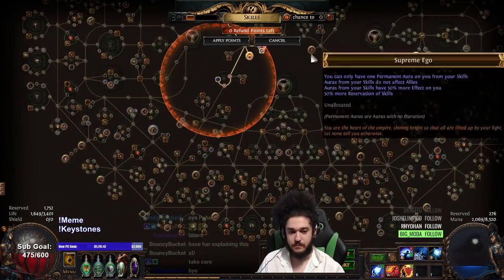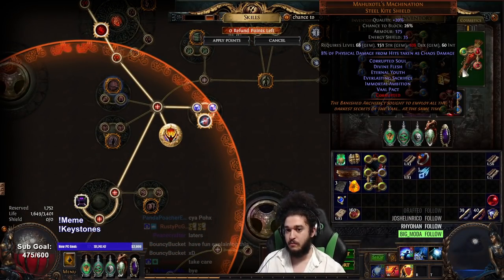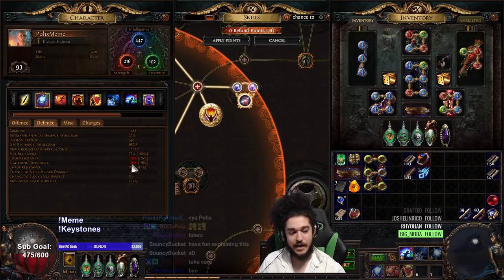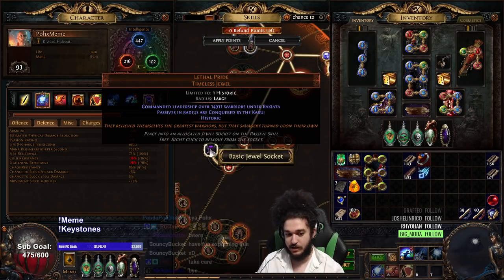With that being said, when you run Tempered by War with the Mahox Sawaddle Machination Shield, you literally do not take cold or lightning damage — it is not a thing. So with this instance, we stack as much negative lightning res as we can, yet we still don't want to be a meme that just gets one-shot by everything. So we have to run Tempered by War via Lethal Pride.